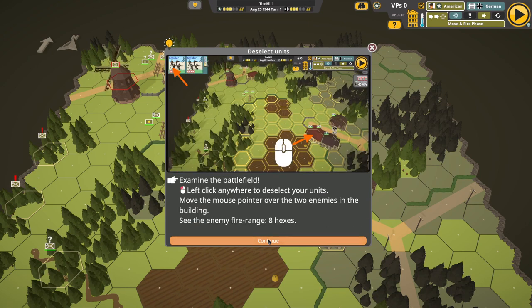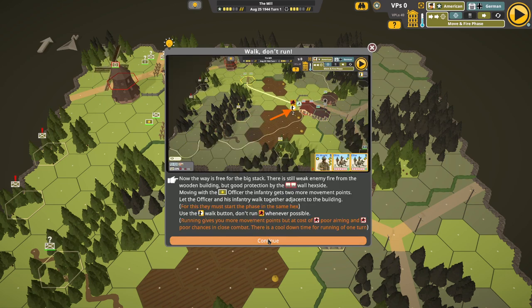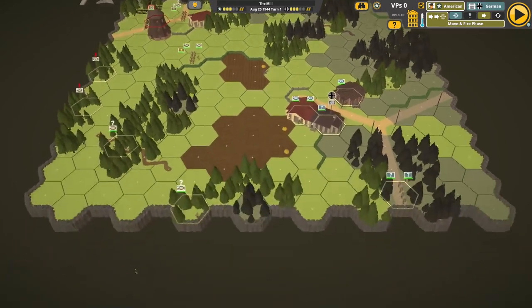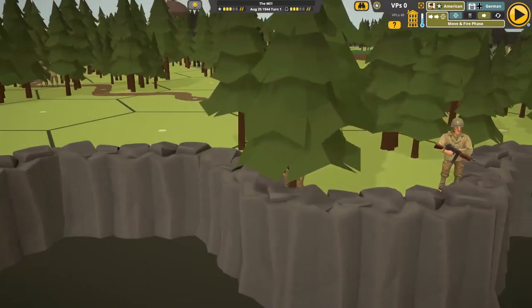Examine the battlefield - left-click anywhere to deselect your units. Let your infantry walk two hexes through the woods - the enemy will fire but you'll have some cover. This is what DOS Tactic was talking about - how come all these tips are just lumped in at the beginning? Like you're going to remember all this. We're just going to kind of figure it out as we go. Holy cow, can you ever zoom in on this game? I still don't get the art style.